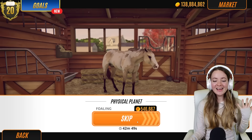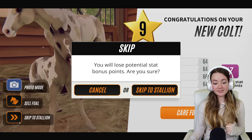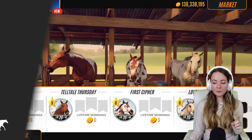Physical planet, the pressure is off - don't worry - but I'm still hoping for an interesting foal. I'm going to put that down as not really. It's a stallion so we're going to go ahead and skip. Lovely lighthouse - great name. Again the coat for me is just a little bit too bland. The pattern is interesting but it's not blow-away interesting like first cypher. I'm so glad I got that horse - this is incredible. I will be using her in the next set of breeding.